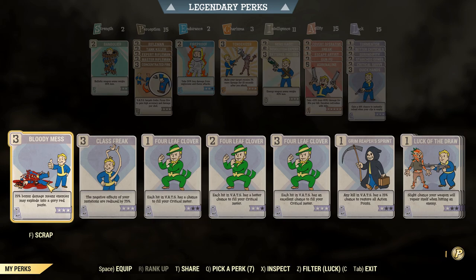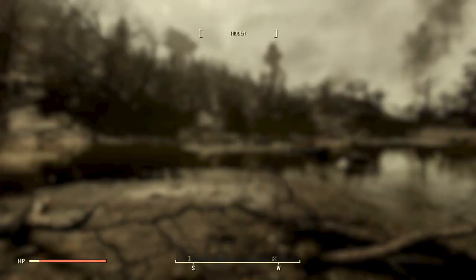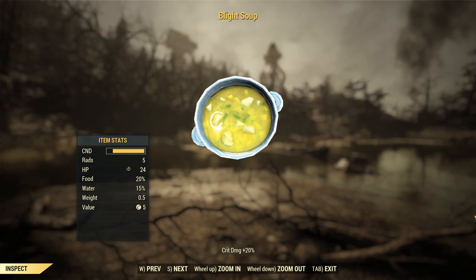Side note: don't use Bloody Mess, because the 50% applied as an additive bonus basically gives you nothing. That frees up 3 perks to put into Quick Hands instead. Quick Hands is fairly powerful now — even though it doesn't proc all the time, I find it to be a lot more useful than Bloody Mess.